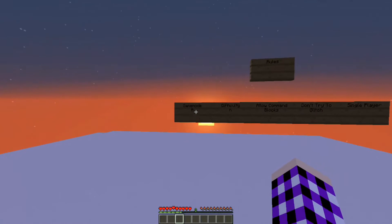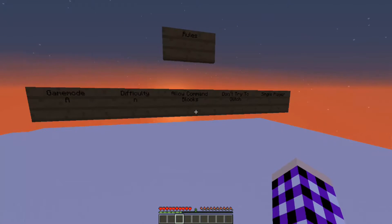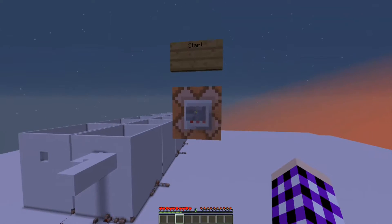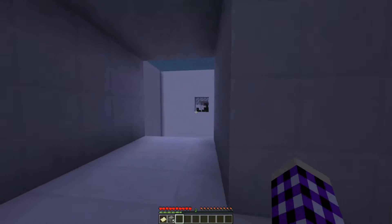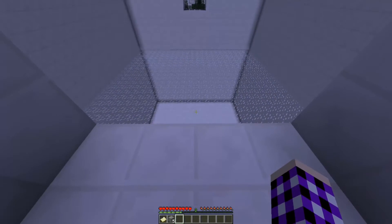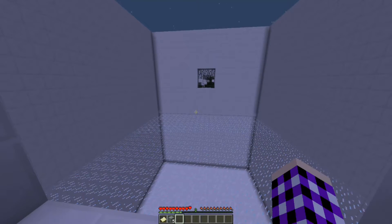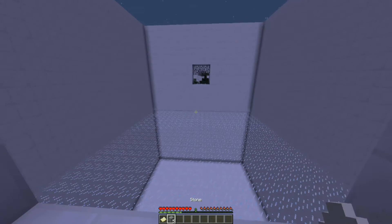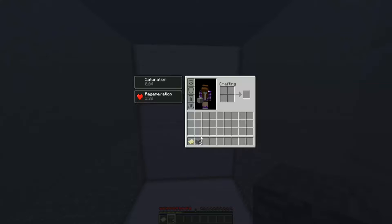Same rules as always: Game Mode Adventure, Difficulty Normal, Allow Command Blocks, Don't Try to Glitch, and Single Player. So let's get started. The whole idea of this map is you have to get to the other side of the room, but you need to be careful of what blocks you are given each time, because they can either break certain things or be placed on certain things. You also have this map, which is your restart button.